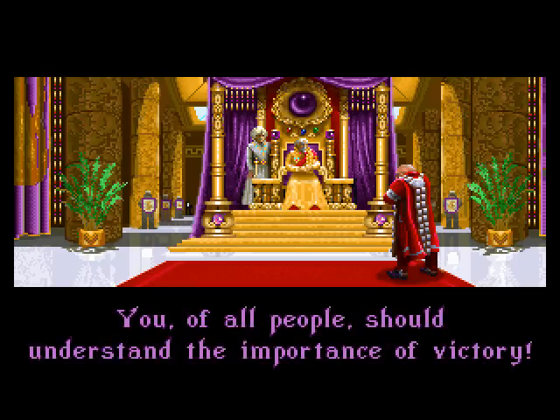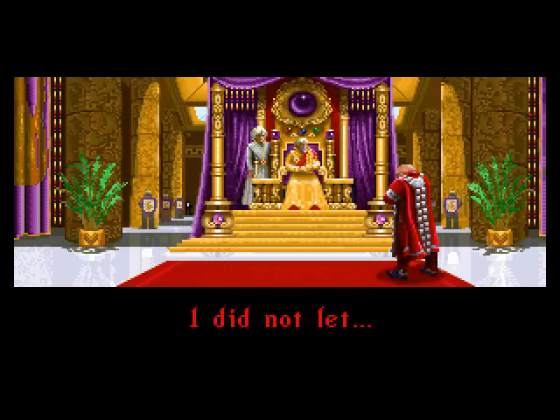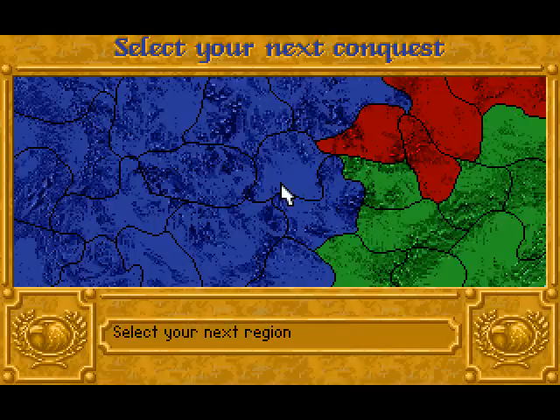At the Emperor's Palace: 'You of all people should understand the importance of victory. You let the Atreides defeat you and my Sadaka — I will not allow it to happen again.' The Harkonnen continued to retreat into the territory of the Ordos. Let them fight each other. Now this is going to be a problem — those guys are invisible on the radar for me.